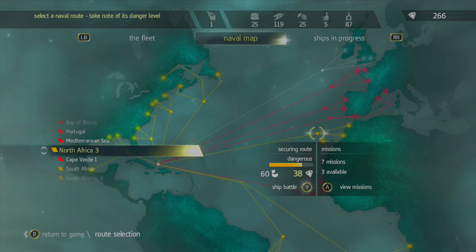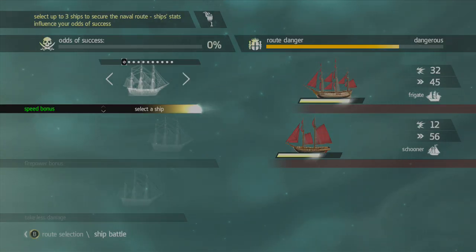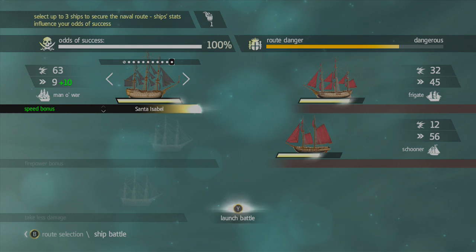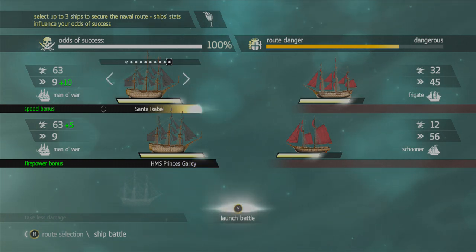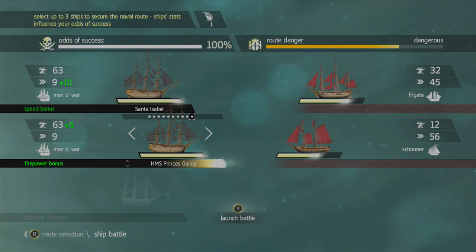The route is dangerous, so we can spend 38 gems from our 266, as you see in the top right-hand corner. Go ahead and select the ship that you want. The first ship will always receive a speed bonus, so if you've got a Man of War that you want to make go faster, you can give it that speed bonus. The second slot will be a firepower bonus — I always equip a Man of War there. It already says odds of success 100%, so I can probably go with just one Man of War, but for the sake of getting things done, I'll go ahead and use two.